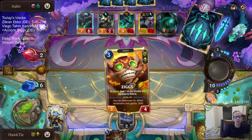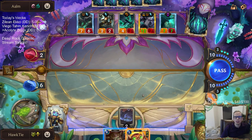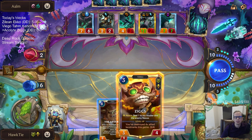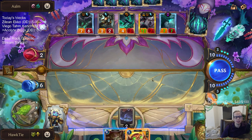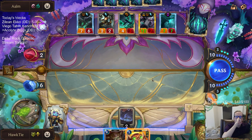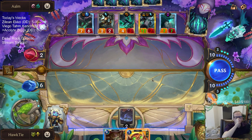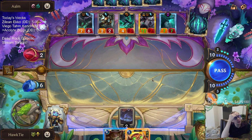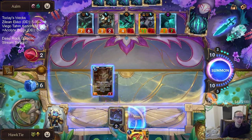We need like Elusive and Spell Shield. Technically Ziggs can attack and deal two to them, but it's super easy to stop - they just have to have a Concussive Palm or even a Vile Feast. Yeah, it's too easy to stop. Let's go with the Arsenal. Okay, it's Elusive! So we have Spell Shield and Elusive. Now they have to have like a Vile Feast plus a way to bounce it. Which I guess they do, because they have everything.